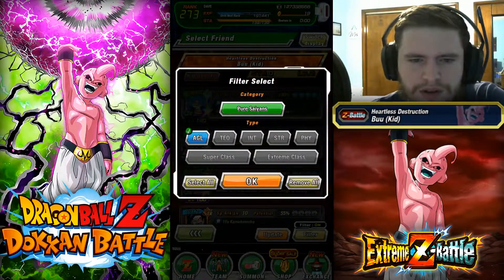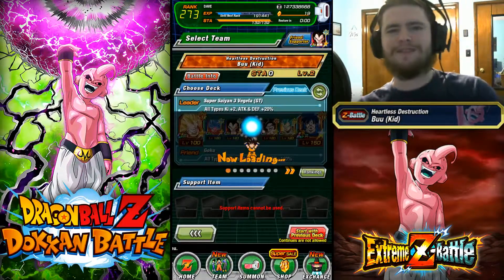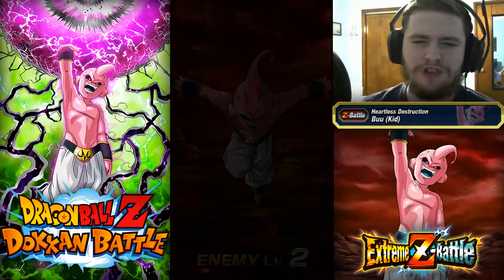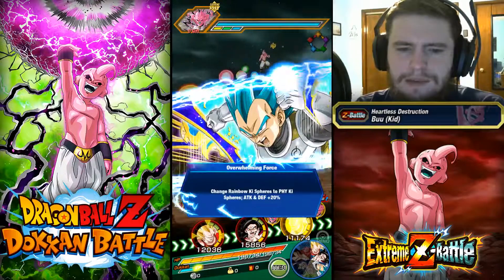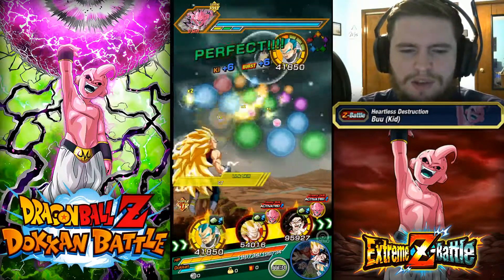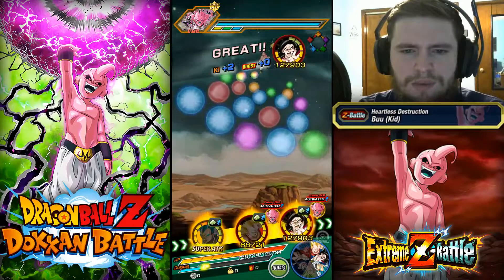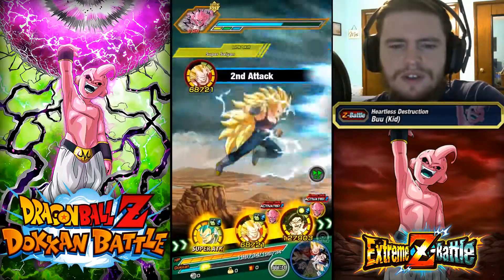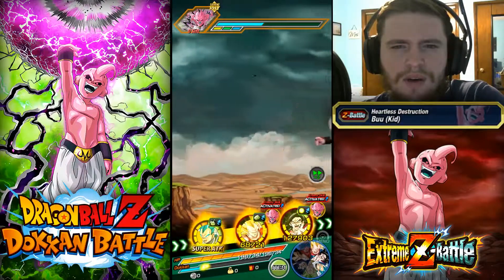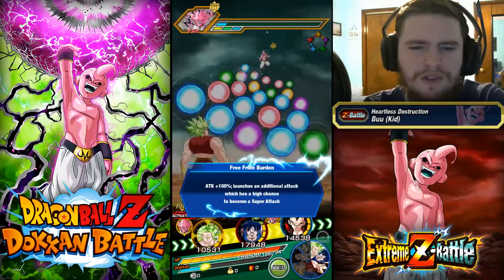We need STR, not AGL. Let's get this — type advantage. I think that's where you're really going to shine. It would probably be better if I had a couple more tanks in here, if I'm being honest. We're going to have you take up all these orbs. We're just going to get these blue orbs within reach for our better characters. Hopefully we can get a stun — nope, not lucky enough. That's not too bad; I think it was mostly due to the type advantage, honestly.